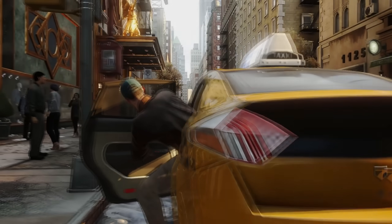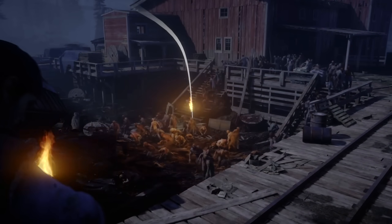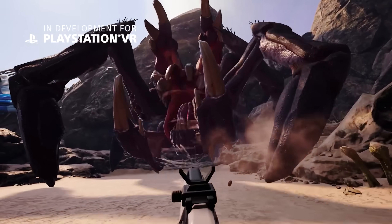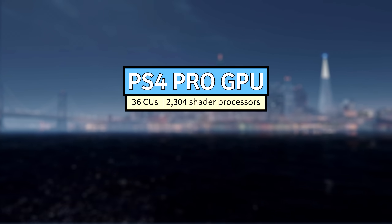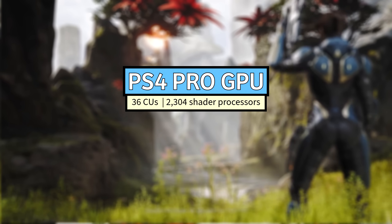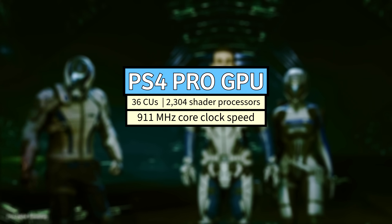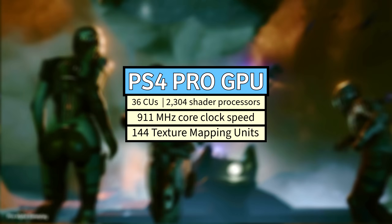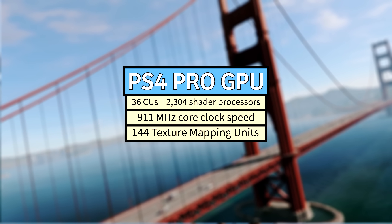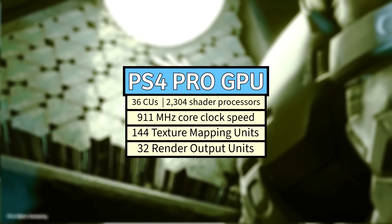Now, the star of the show and the largest and most prominent hardware upgrade the PS4 Pro received: its Neo GPU. With features derived from GCN4 and the Polaris architecture, the GPU was custom-made to essentially double the PS4's GPU capability. It came with 36 compute units containing 64 shaders per CU for a total of 2,304 shader processors. It operated at a 911 MHz clock speed and had 144 texture mapping units, responsible for applying textures to models and mapping 2D images to 3D objects. It also had 32 render output units responsible for the final stages of the rendering process and writing pixel data to the frame buffer.